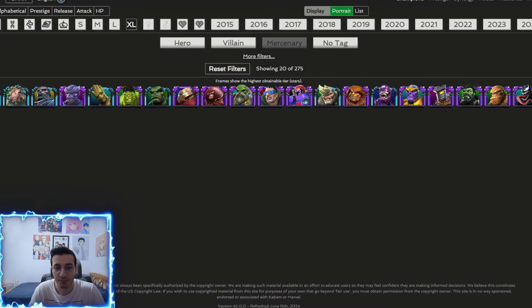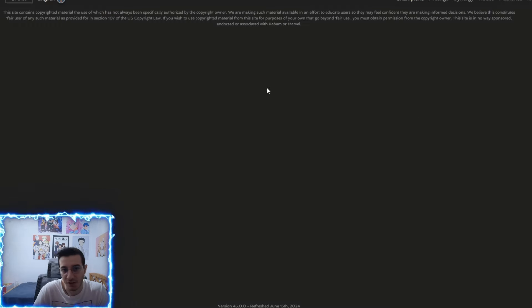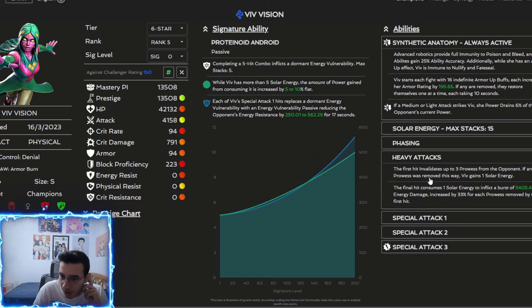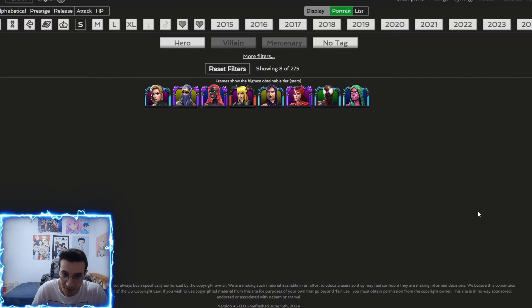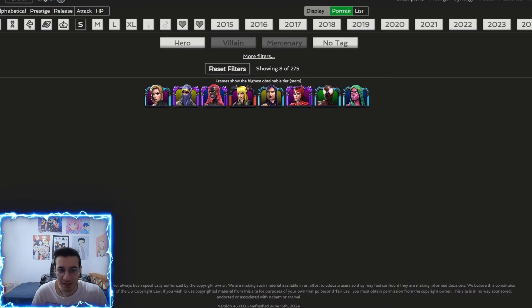For the last objective using a small champion with control denial, the best option is Viv Vision. I didn't realize she's immune to reverse controls, but she is — same advantage as Juggernaut. She also invalidates prowess with her abilities: her heavy's first hit invalidates three prowess on the opponent and she gains solar energy too, so she ramps up faster. The second-best option is Claire — she has lifesteal if you mess up. Gwenpool 99 is also good since she doesn't get too many poisons. But be careful — if you die and revive, you won't have time to ramp up and the fight becomes very slow.